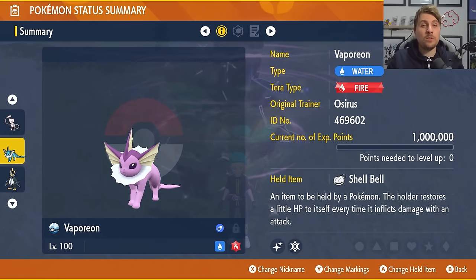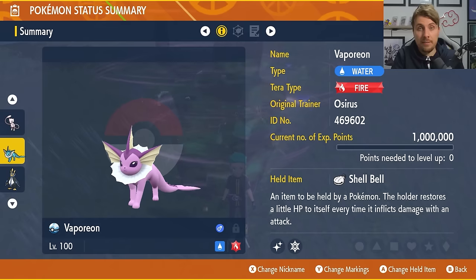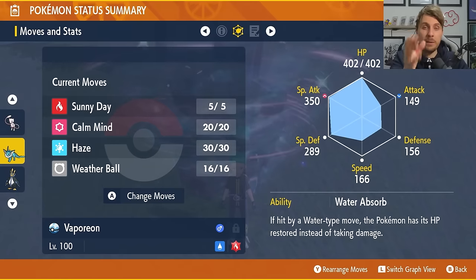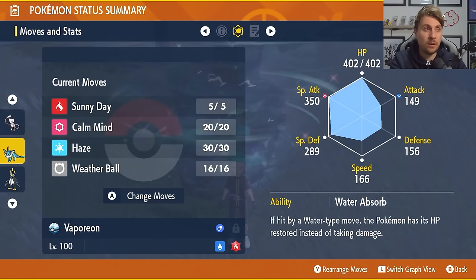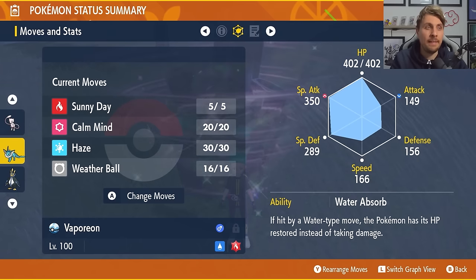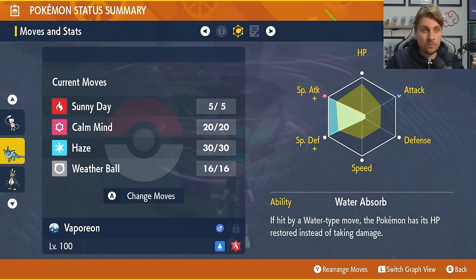For those without Mew, Vaporeon is a Pokémon everyone in Scarlet and Violet has access to. Set it to level 100 with all IVs hyper trained. Its Tera type is Fire, held item is a Shell Bell, and the important ability is Water Absorb. Moveset is Sunny Day, Calm Mind, Haze, and Weather Ball. EV spread is 252 Special Attack, 252 Special Defense, Modest nature, with 6 remaining EVs in HP.